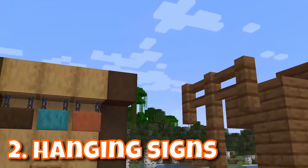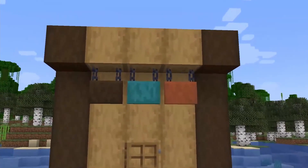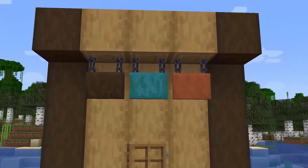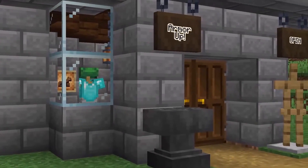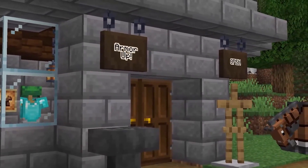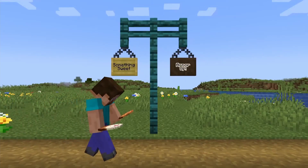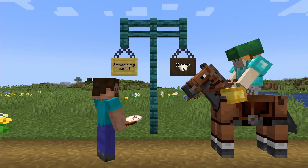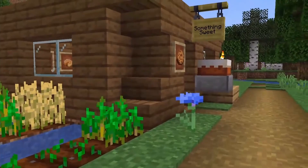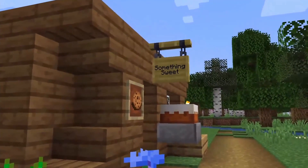The next thing they announced is a small but very fun new block. Next to normal signs, we now get hanging signs. The signs can be made with all wood types, just like normal signs, and they come in three different states: the base state, hanging under a block with chains; the V-shaped chain, which hangs under a narrow block like fences or another chain; and lastly, hanging from the side. These are definitely my favorite — just imagine the shopping district on your favorite SMP being filled with these signs.